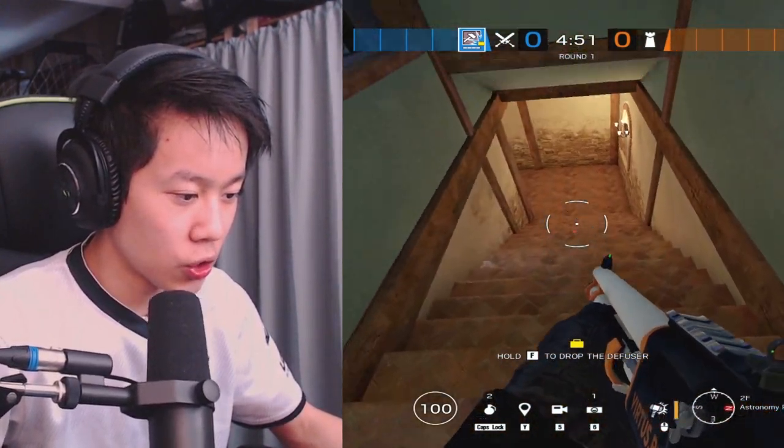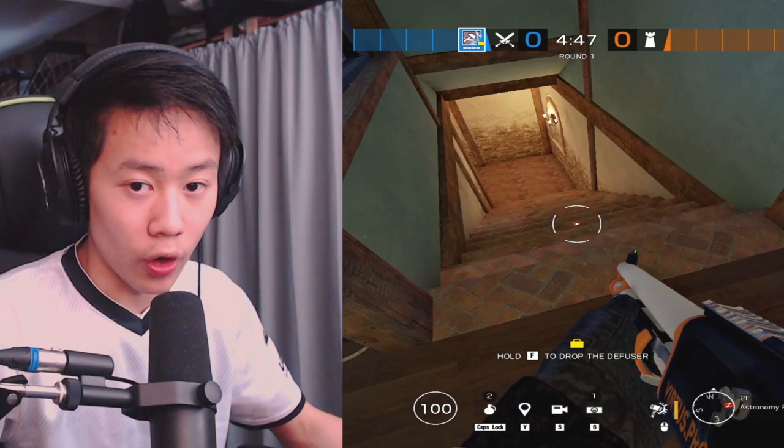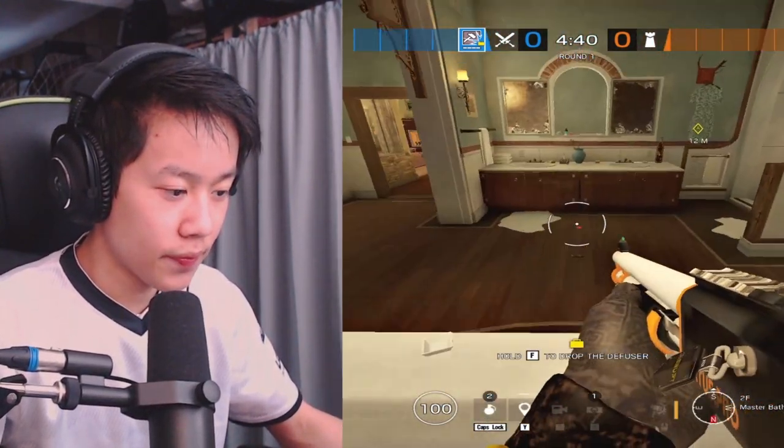This is astro stairs. Whenever you're getting a status call it's really important to say if they're on the bottom coming up or all the way at the top. This is bathroom door — in the bathtub you could say bath, in bathroom.